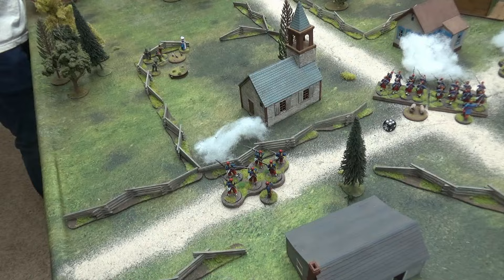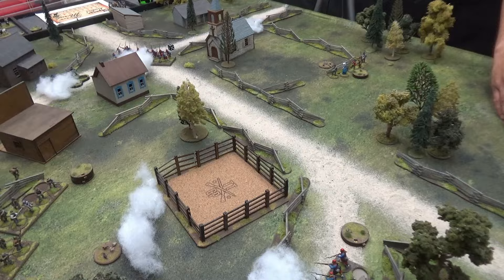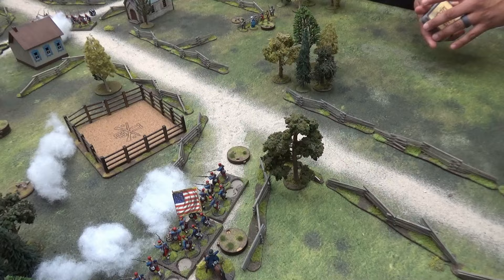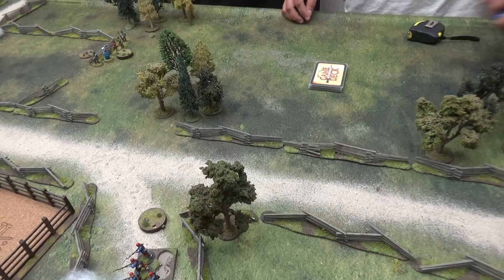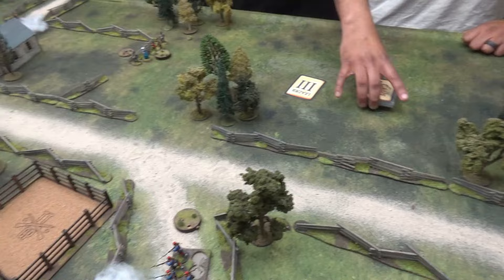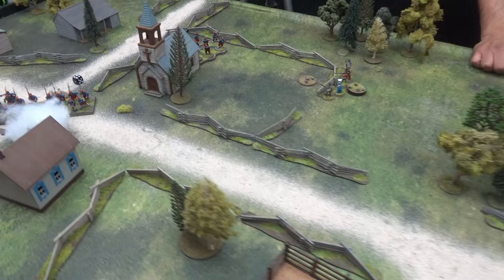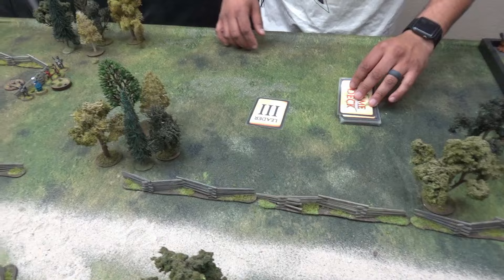Barksdale barely made it over the fence and turned around — that was his whole move. He's still got six shock with four guys — and Delilah. Does she count for shock purposes? No — she's there against her will. Next card — leader three, Bueller's Zouave skirmishers. The Zouaves have crossed the fence and finally reloaded and moved to where he wants to be: loaded, nothing but open ground in front of him.